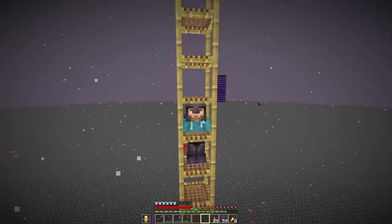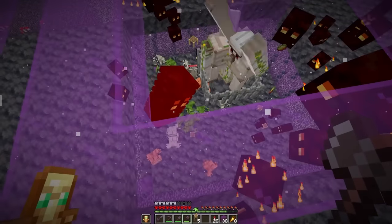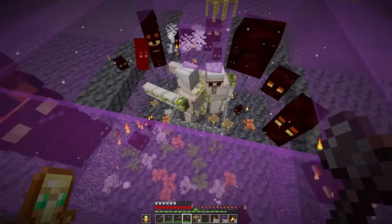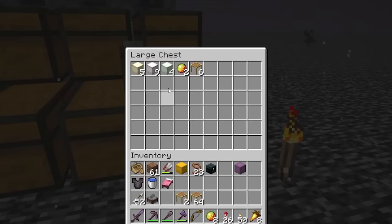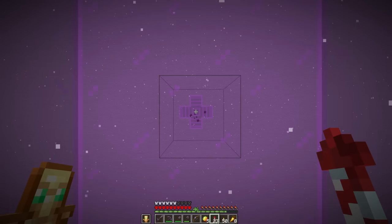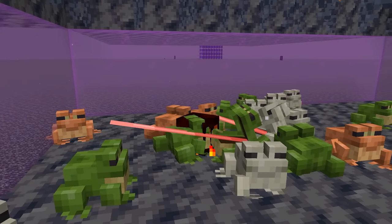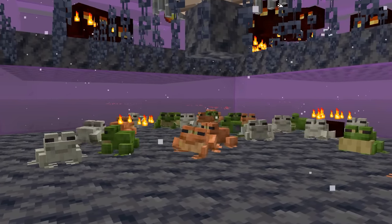Looks like the farm is working from up here. We can get rid of the scaffolding and we should see a few frog lights coming in. And there we have it — our first frog lights! That's amazing. Time to give this a little while to work and we'll have plenty. With the frog light farm finished up, I AFK'd for a while to gather up a good supply.